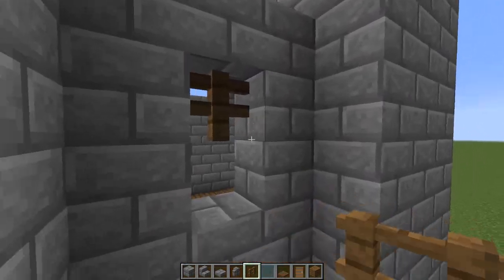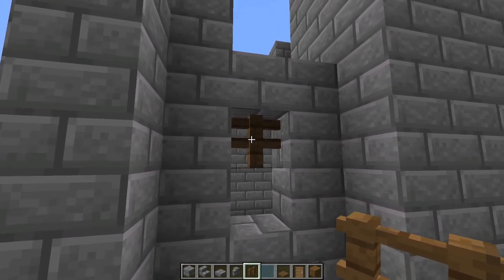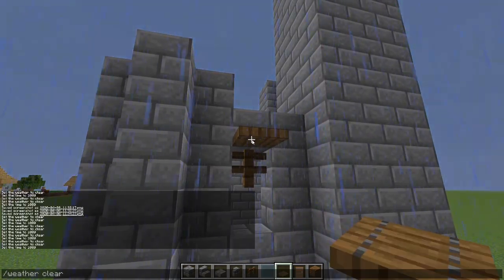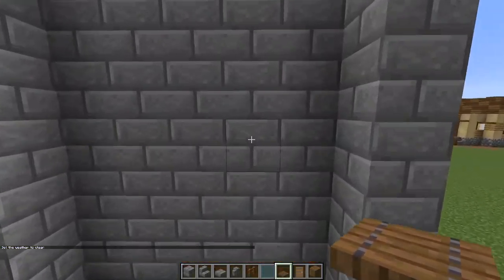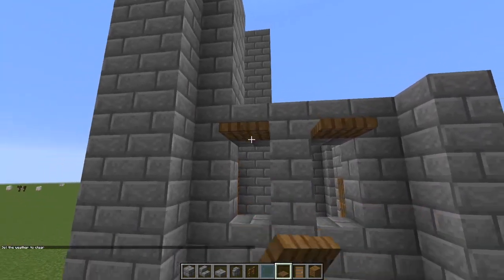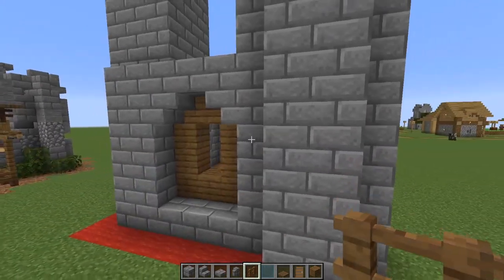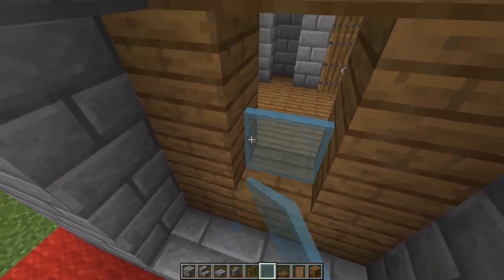Next we're going to put in some windows. For every one of these we're going to come in with just a spruce fence gate and then a spruce trapdoor above it. Then we're going to come over to this side and knock out these and do the same thing — spruce fence gate right there. Then we'll fill this one in with cyan stained clay, just like that.